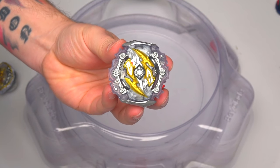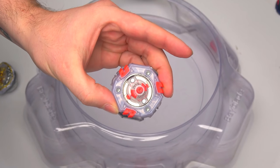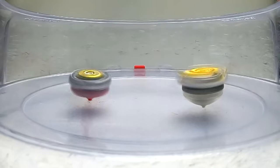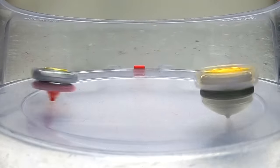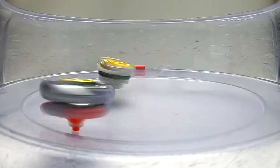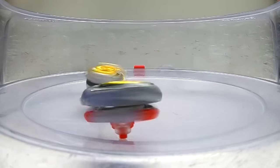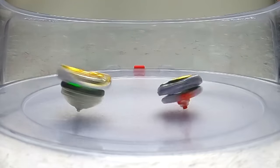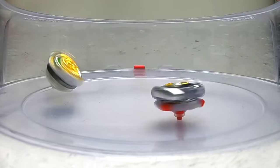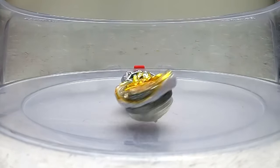We've seen Knockout Odin in action and it's absolutely awesome - let's see if it can beat Genesis! Three, two, one! If there's a Bey you need for an attack it will definitely be Odin, but it needs to hit! Look at these dodge movements - Odin may be small but it hits heavy. But Genesis is going down! Genesis 1-0!